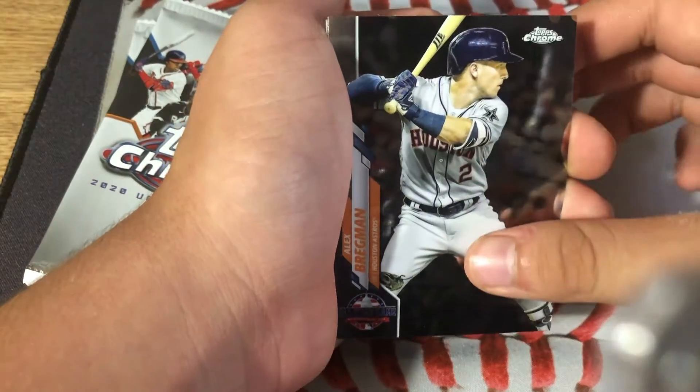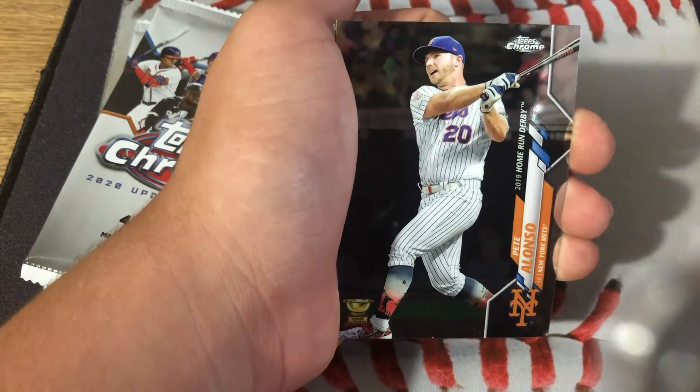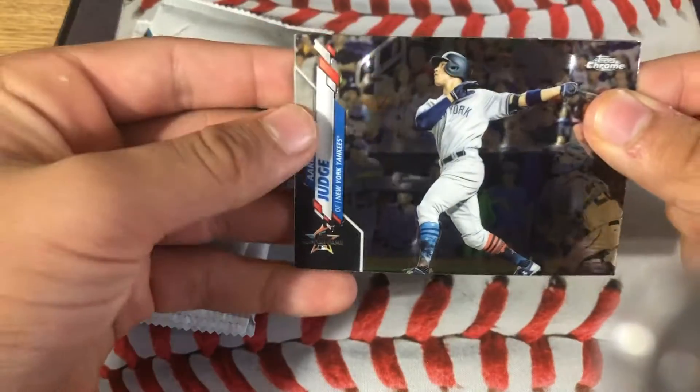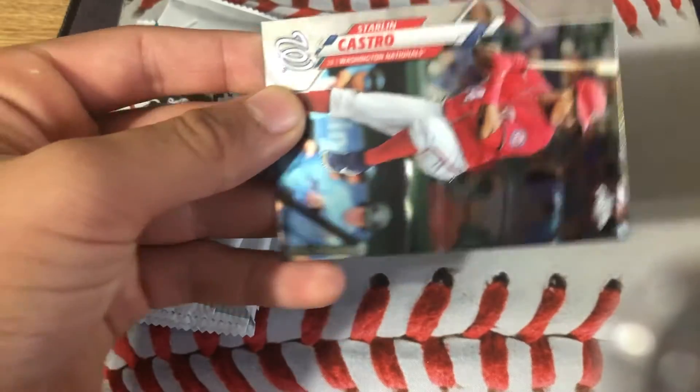We have Starling Castro on the back, Alex Bregman All-Star Game card, Pete Alonso Gold Cup card, Aaron Judge All-Star Game card, and Starling Castro.